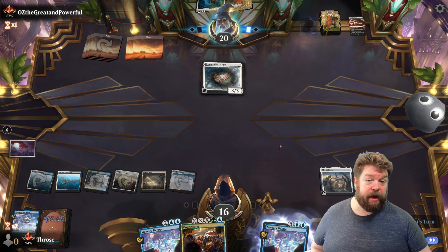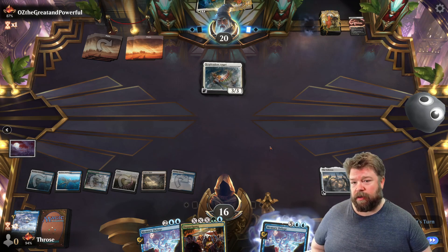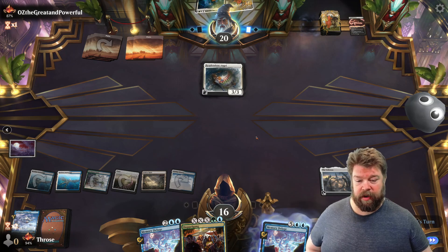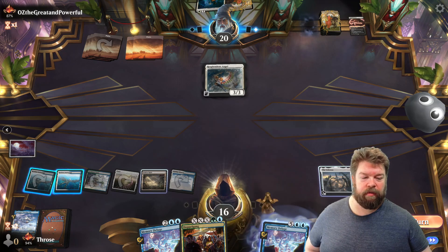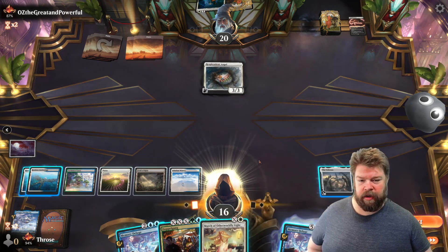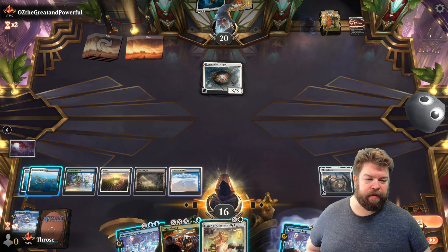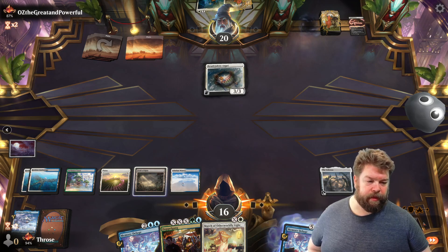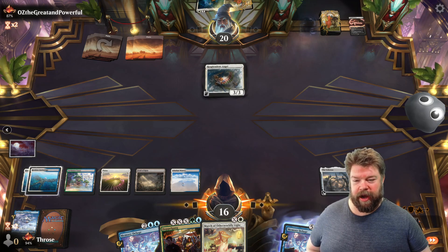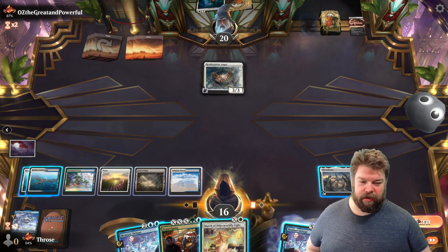There we go — now he can replay it, which is good for us because then it'll be smaller. If he hangs on to it, that's good for us too. I would love to see him replay it — he didn't. We just draw a card. We got some removal for his Resplendent Angel, so he's probably going to drop it again. When he does drop it again, he's looking at a green land kind of confused. We don't need to swing with the Anchorage — it's okay.